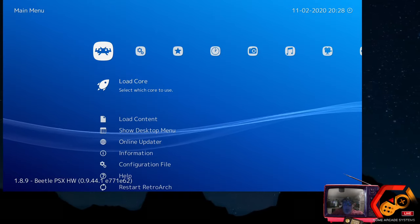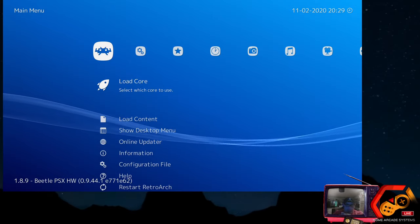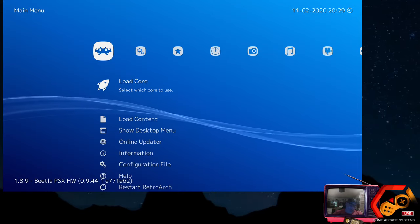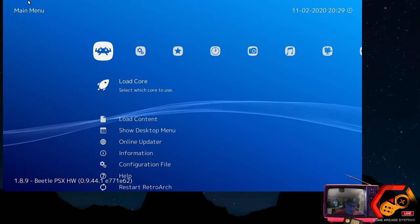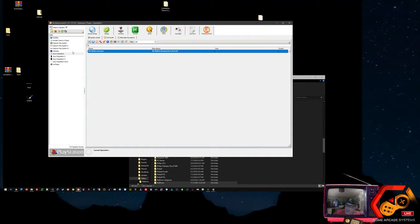I'm having problems with my Windows — a lot of failed executions, to where I'm either having bad hardware or a very corrupt file catalog. I want to go ahead and jump to another system.